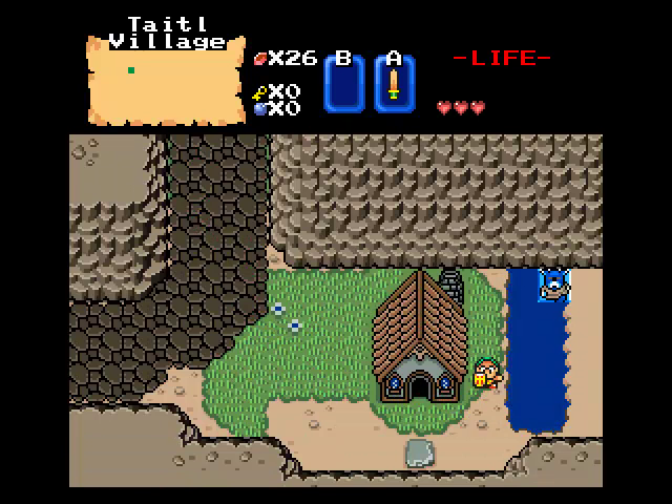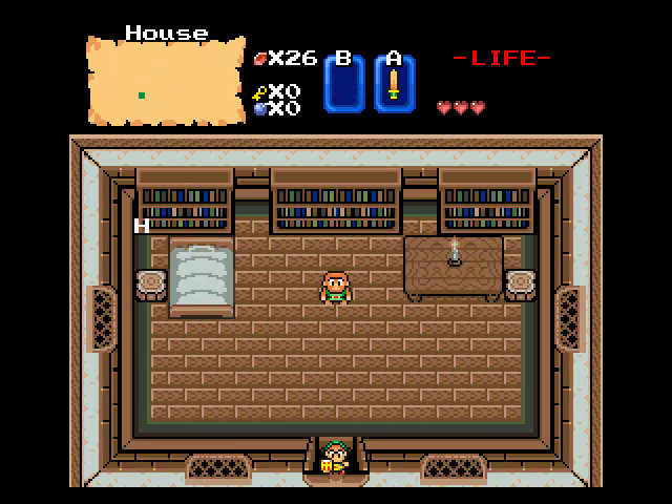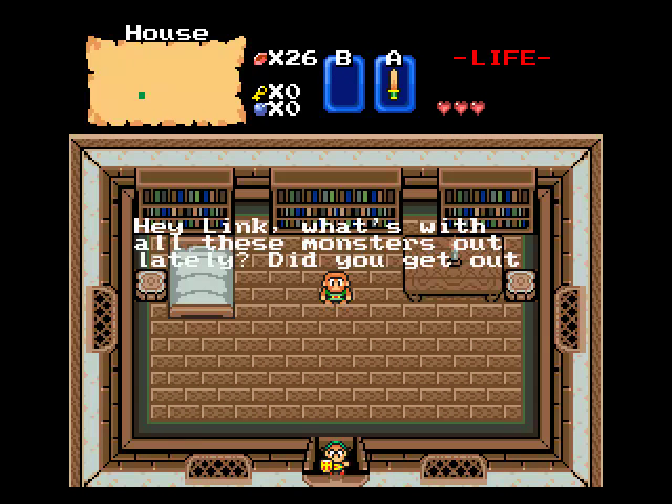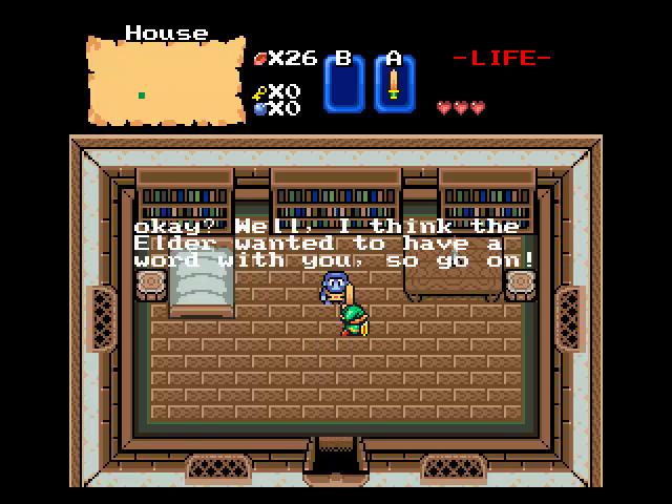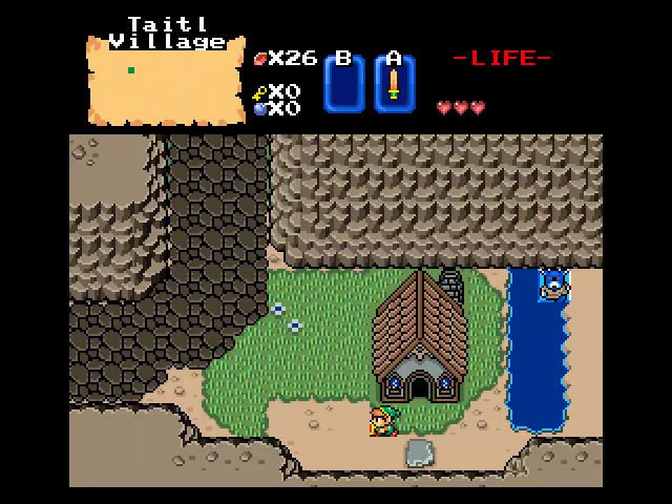You're going to walk down when you enter someplace. Hey, Link! What's with all these monsters out lately? I don't know. Did you get out okay? Well, I think the Elder wanted to have a word with you, so go on. Go on where? To your demise of death. Run away — the guards are going to come after us.